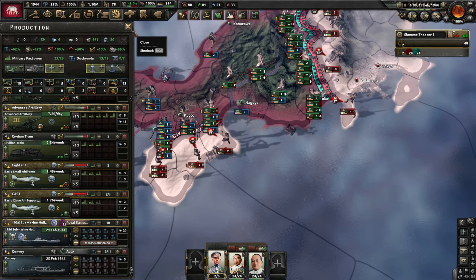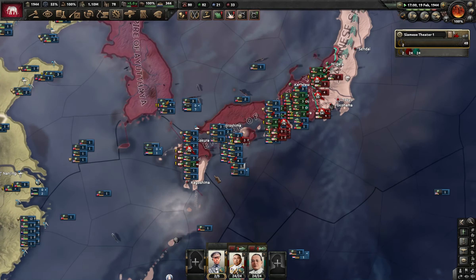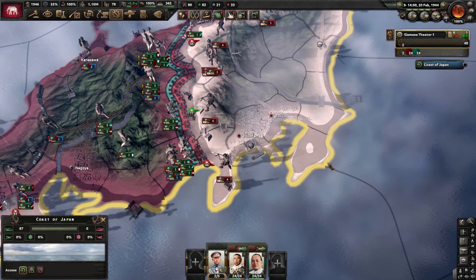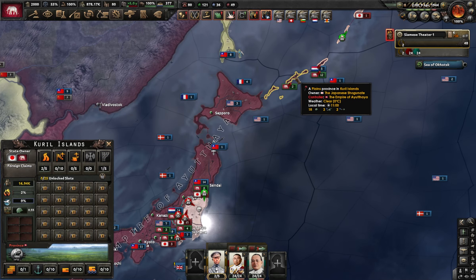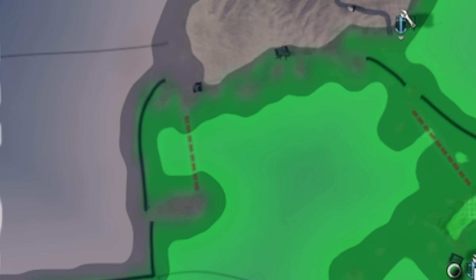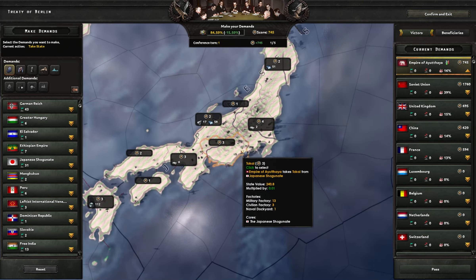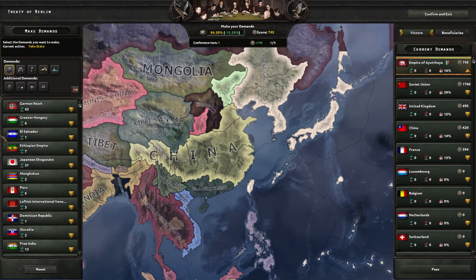It's taken until 1944 to get the needed CAS, and the Japanese are still holding on despite losing Hokkaido and the northern islands - they're relentless in defense. Eventually, with a British tank and a Thai infantryman storming the walls of Tokyo, it finally comes to an end. Peace time!